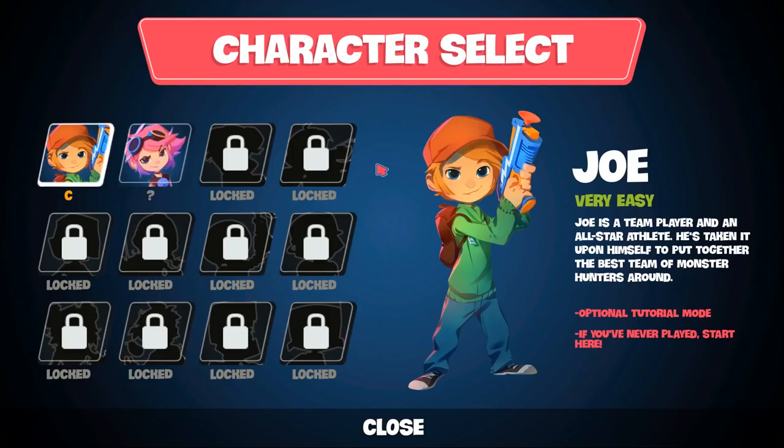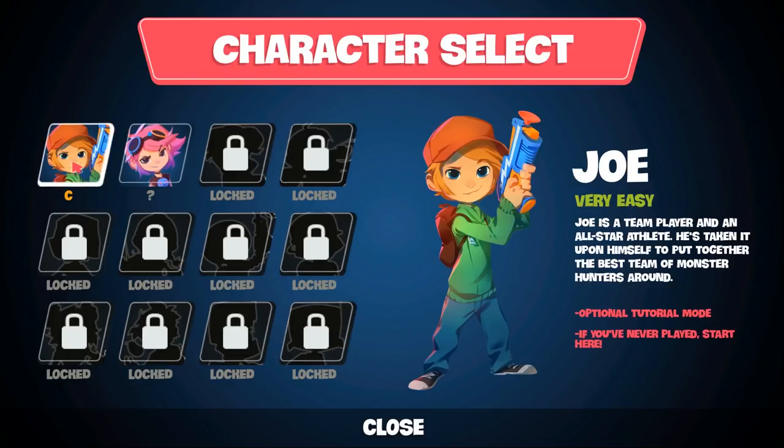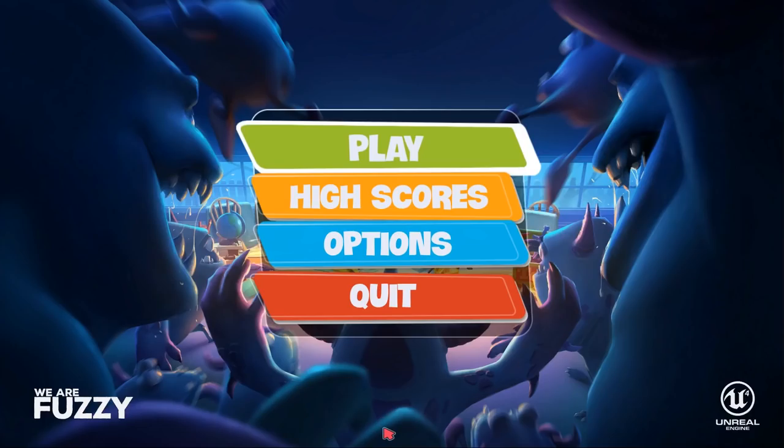Character selecting and stuff like that. Unlocked Brook - there's loads of other ones to unlock. Brook starts with Spitfire, whereas the starter character does nothing really. So that's Sleep Tight - it's out on Steam now. A fun little game if you like this sort of tower defence type stuff. Very slow start, but if you stick with it, it does offer some quite interesting strategy type stuff on a very small basic scale. Do subscribe to be notified when new stuff goes live, and I'll see you next time.